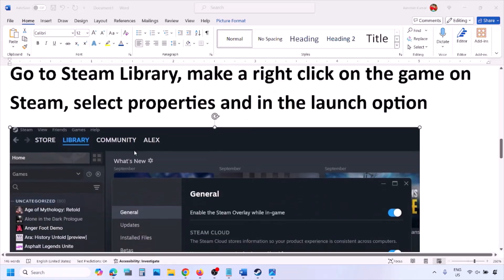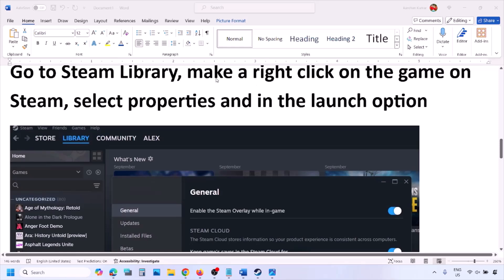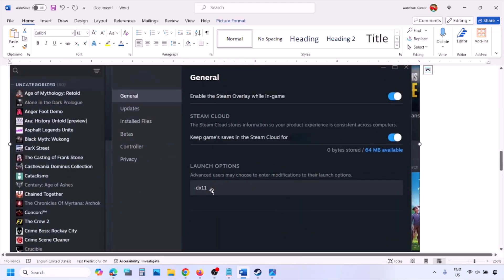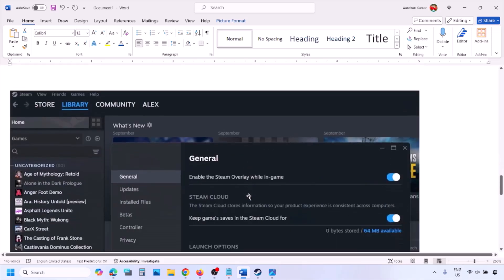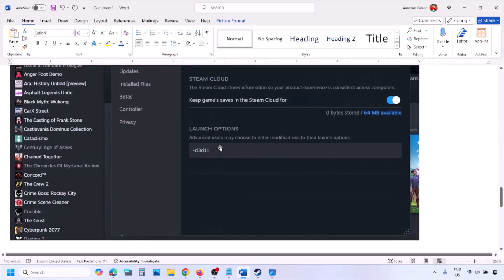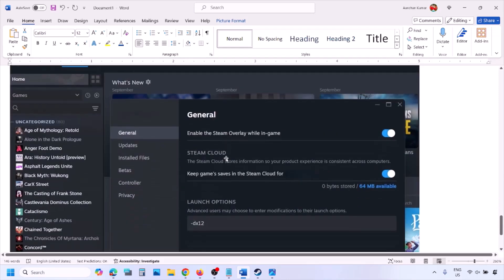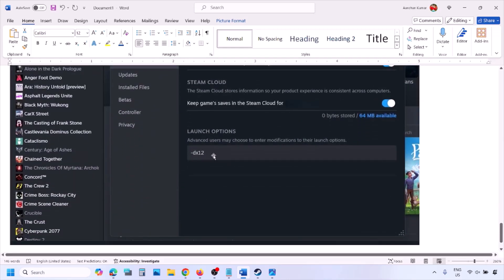Go to Steam library, then right-click on your game and select Properties. In the launch option, type in -DX11 and then launch the game and check. If that does not work, type in -D3D11, and if still not working, type in -DX12 and then launch the game and check.